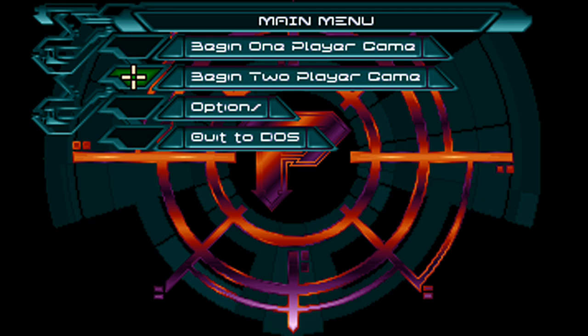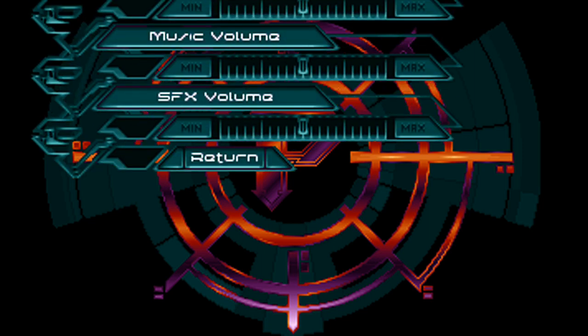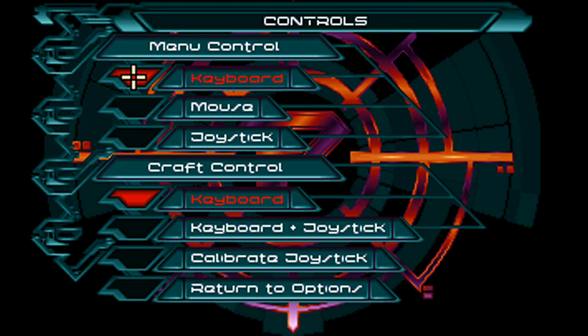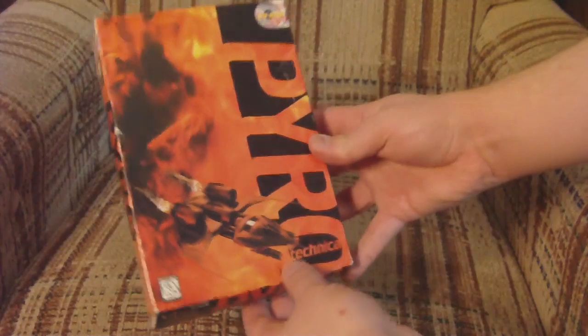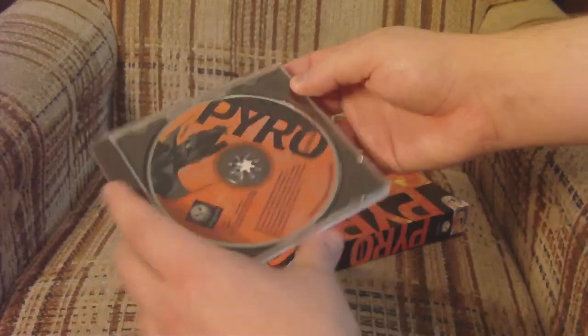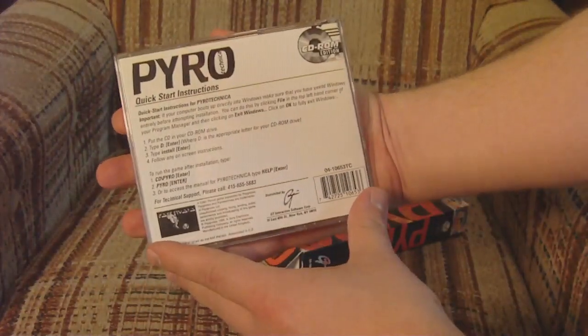The options menu is definitely worth hitting up, since you can change the options — which are useful for those of you who like options, even though they're completely optional. The controls are a bit confusing, though. There is no in-game reminder of the keys, so you'll have to refer to the manual for those — except that there is no manual. It turns out there's a text file on the CD with the manual that you'll need to read in DOS, or print out if you want to read it.